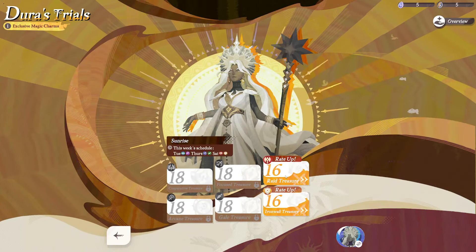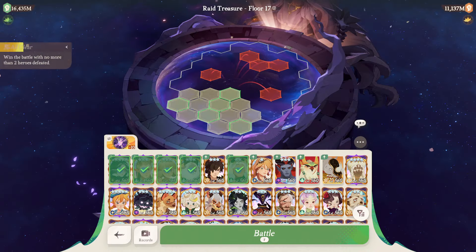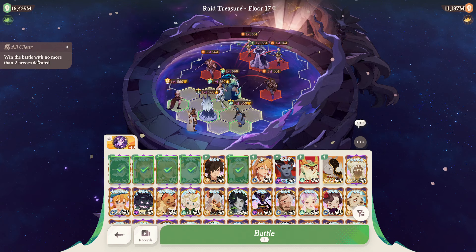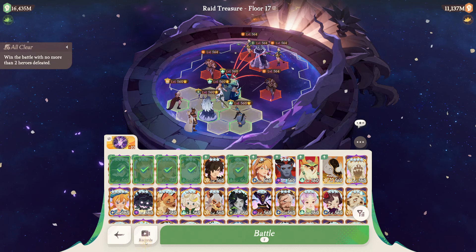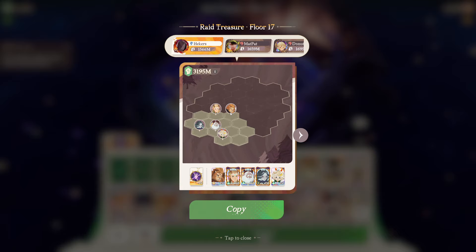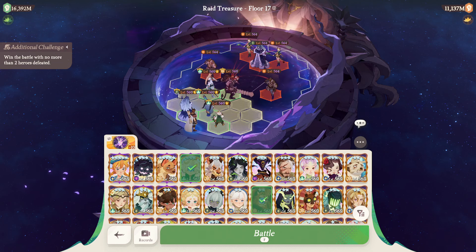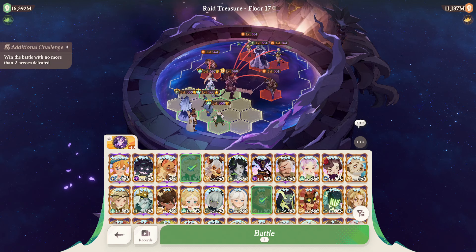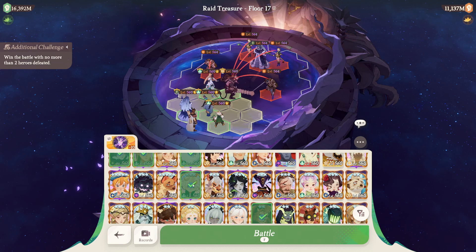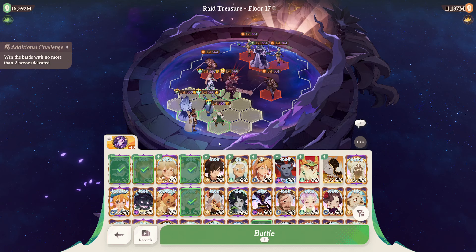We are still at some earlier stages, up to like stage 20, and the challenge is no more than two heroes defeated. Those are a bit of the tougher challenges because you have to be careful. We can check out the first clear here and they went with Brutus. Even if he's not an up hero - same with Damien, who is also not an up hero - it doesn't matter if Brutus dies. You can still have one more hero die and it's no problem. Some people saw a lot of strategies with Damien for those trials with the heroes-defeated condition because he's never defeated.